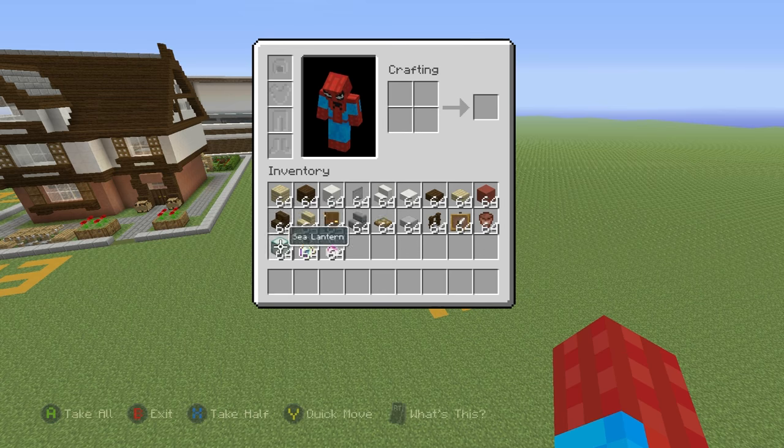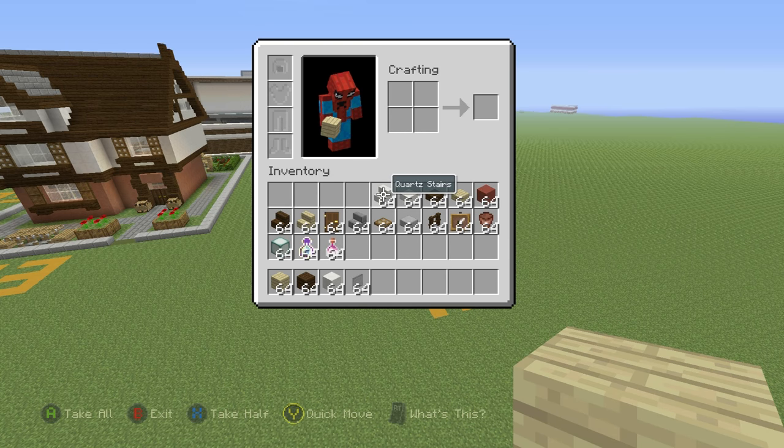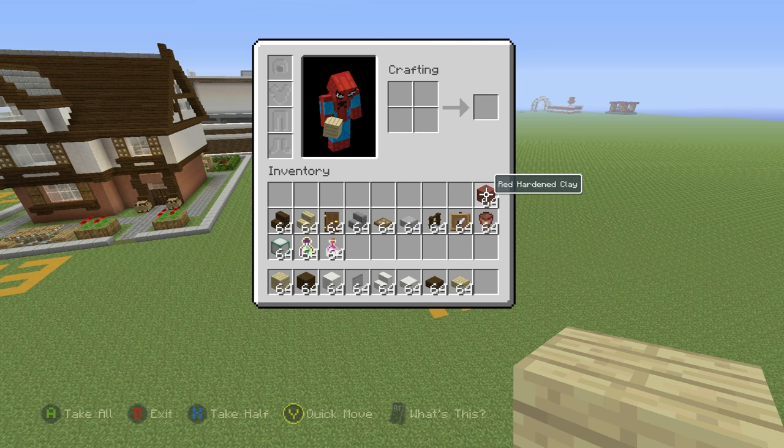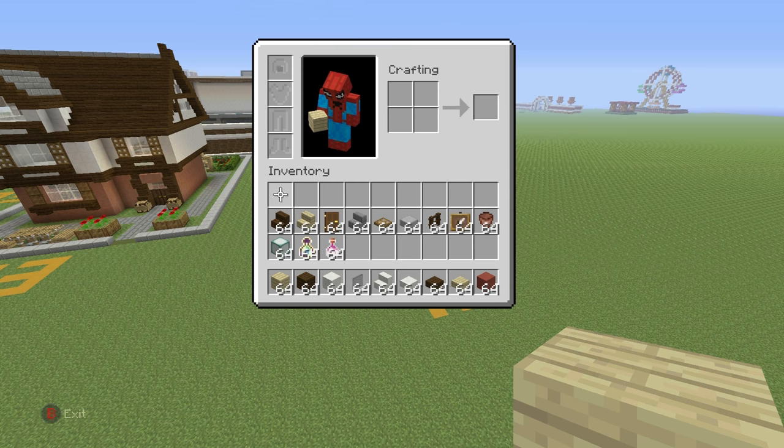Here's what you'll need: grab yourself some birch wood planks, some dark oak planks, some block of quartz, some black stained glass pane, some quartz stairs, some quartz slab, some dark oak wood slab, some birch wood slab, some red hardened clay, and all of the other materials you can see in the inventory right now. You might want to pause this video, grab everything you see, and once you've grabbed everything you can hit play and continue on.